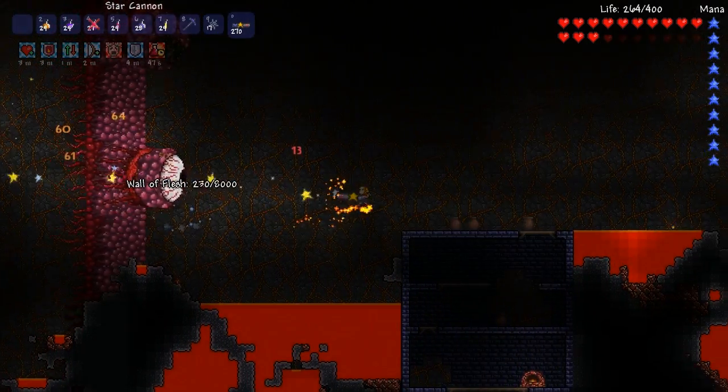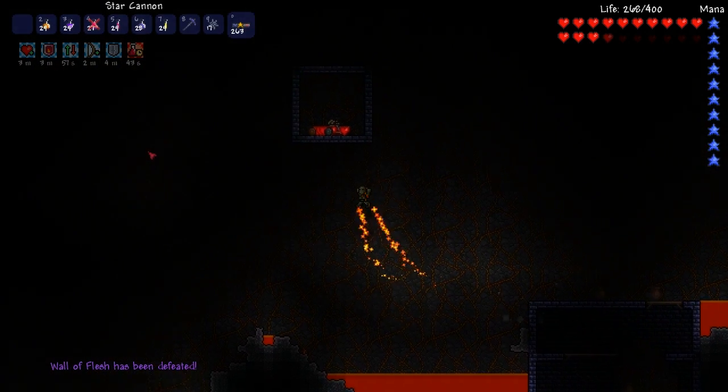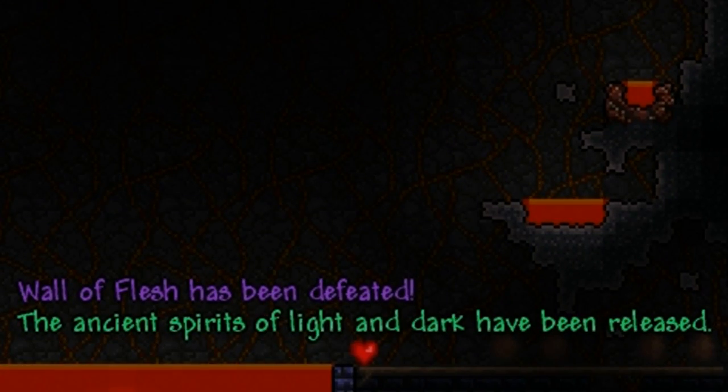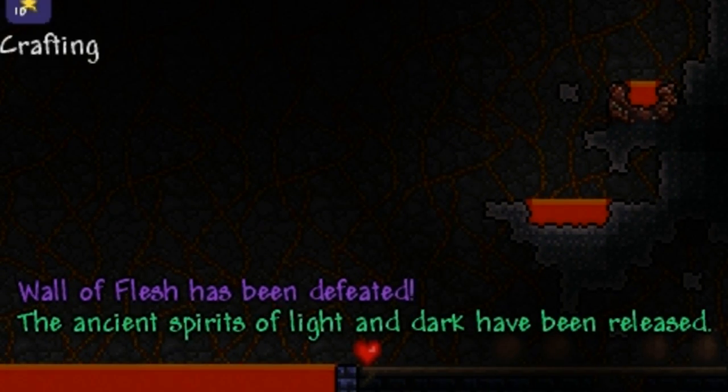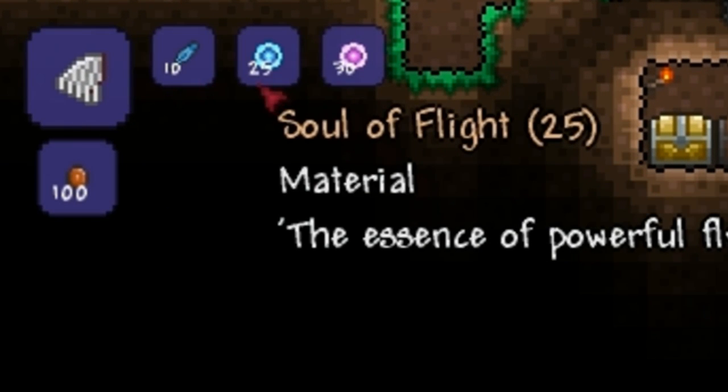This video will be covering the Angel Wings. The Angel Wings are obtained once the Wall of Flesh has been defeated in the Underworld, as it enables Hard Mode. 30 Soul of Light, 25 Soul of Flight, and 10 Feathers are required to make Angel Wings.